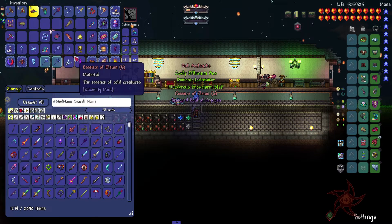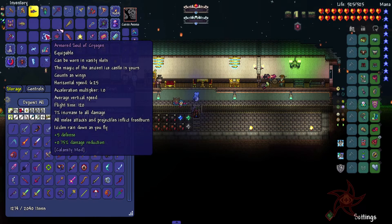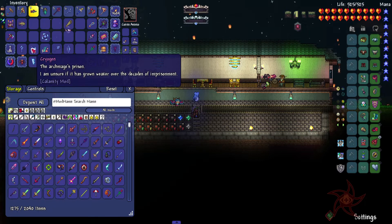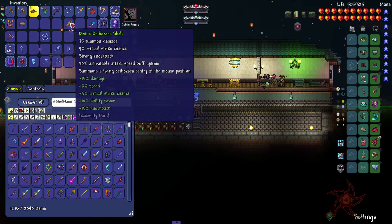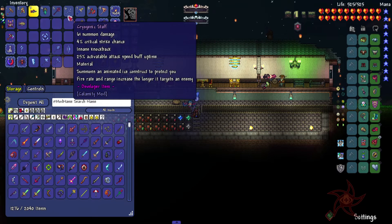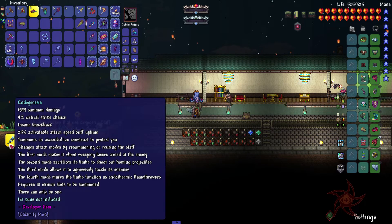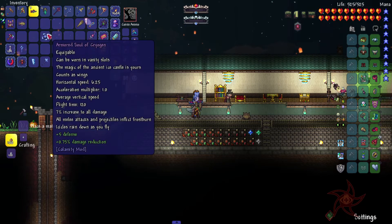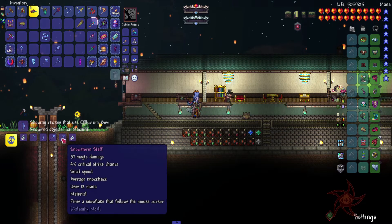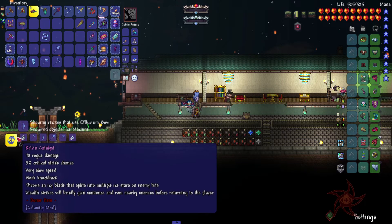Let's crack the bag open — we got the Effluvium Bow, Essence of Eleum — awesome. We got the Avalanche, the Demonic Icebreaker, Soul of Cryogen — really good first set of wings. And the Cryogen lore item. The Cryogenic Staff fires quite a bit quicker. It creates an Animated Ice Construct to protect you — really good, and it's part of the Endogenesis recipe. The Kelvin Catalyst requires 100 Ice Stars, 10 Essence of Eleum, Snowstorm, Icebreaker, the Effluvium, and the Avalanche — and it looks like it's been made a lot cheaper now. Required object: Ice Machine.